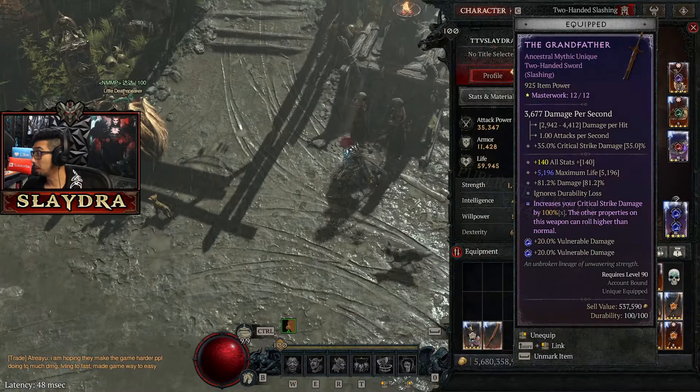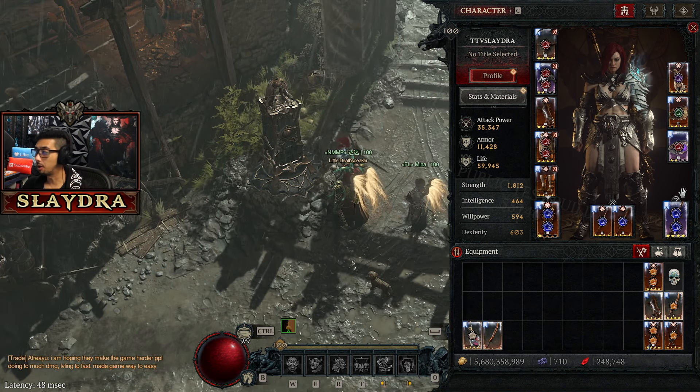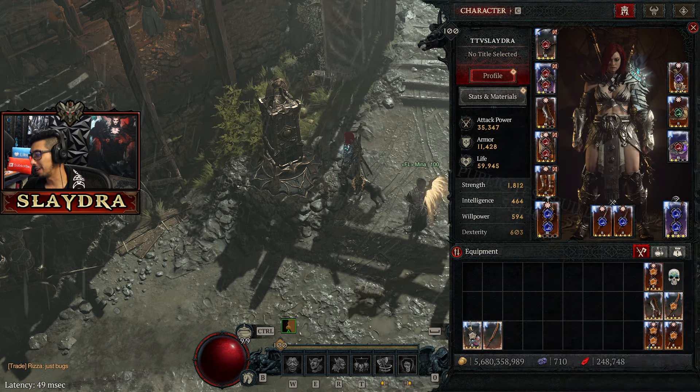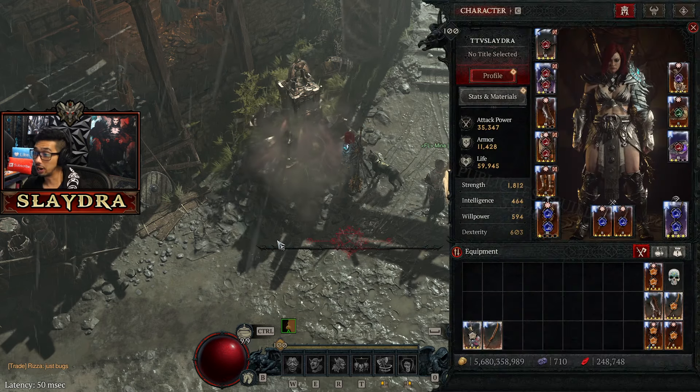Let's check out the new Barbarian after the nerfs. Is the Whirlwind Barb nerfed to the point where it's not playable? What are the nerfs? They did a couple things — we now have a cap on hemorrhage, but it doesn't really matter because Gushing Wounds is still super OP. Let's hop into a Pit 100 and talk about the newer changes.